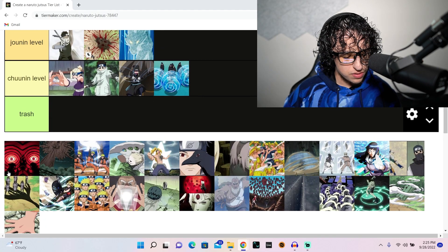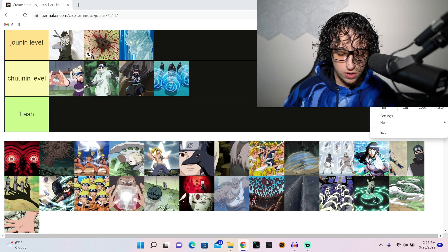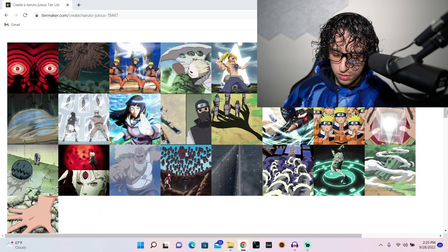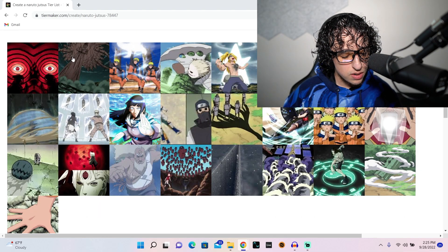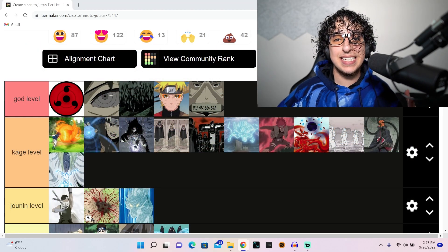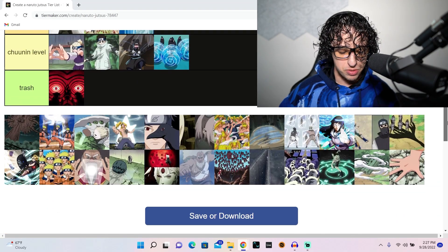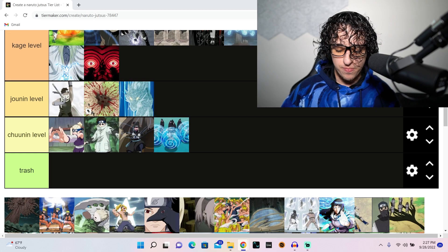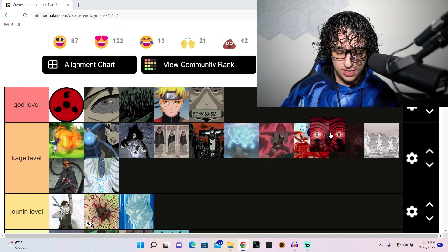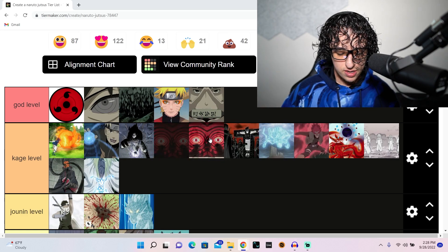What is this jutsu? Zooming in hard. That's the sharingan... but what jutsu? We're back — it's the Izanami. The jutsu Itachi used against Kabuto to put him in an infinite time loop. Not trash — that's another kage level and it's way up here.